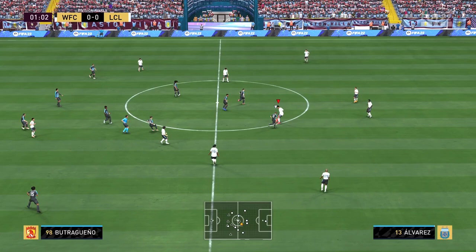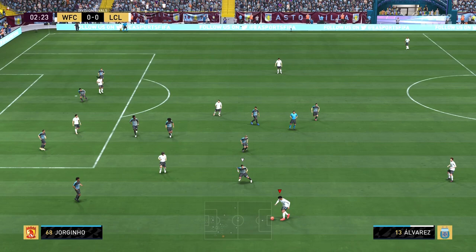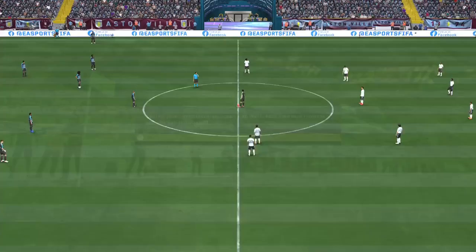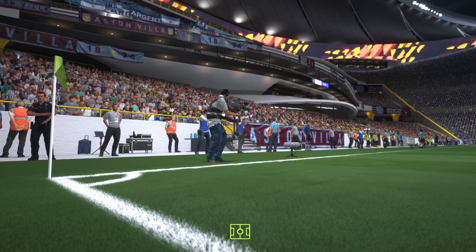Game number one for Edson Alvarez. We're up against what I believe is Butragueño — this guy has an insane 10 million coin team, so it's going to be a really good test. We are in Division 1. On the ball he feels pretty good. Lautaro Martinez scores — that is how you start a game! Fantastic cross right there from Edson Alvarez, we get the fortunate bounce, and we get a rage quit. I cannot believe a 10 million coin team quit against me.